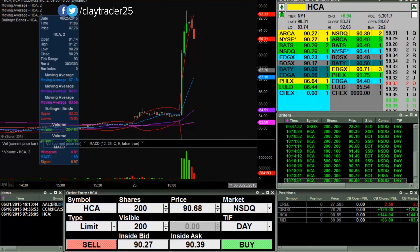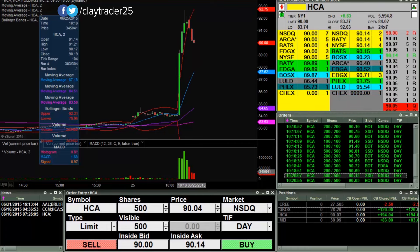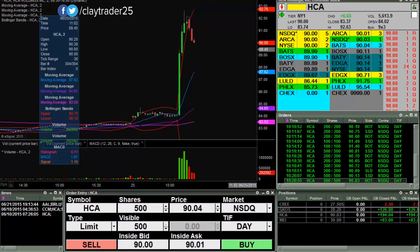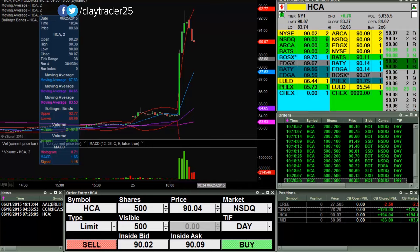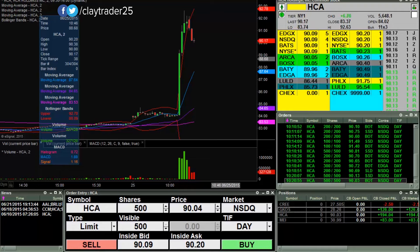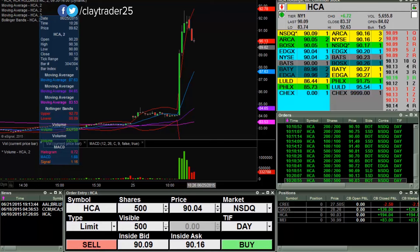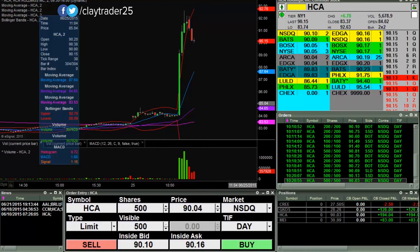Shorted again at $90.13, covered at $90.30 — was looking for the break, but it's looking pretty solid. It very well could break, but just not worth risking, because if this thing bounces it's going to go real big in the opposite direction based off how fast it moves. You can see now $90.20 that fast up. So $90 could fall and I'm still watching it, but I decided to just take my quick $50, especially when it came in a matter of just a few seconds.